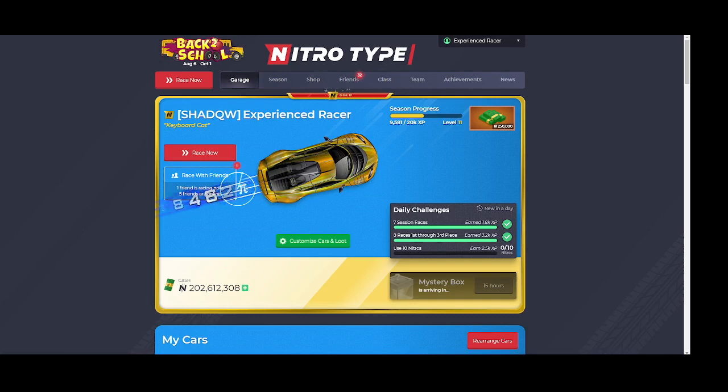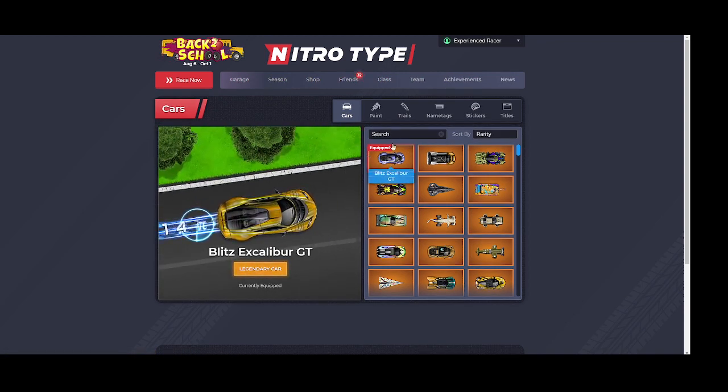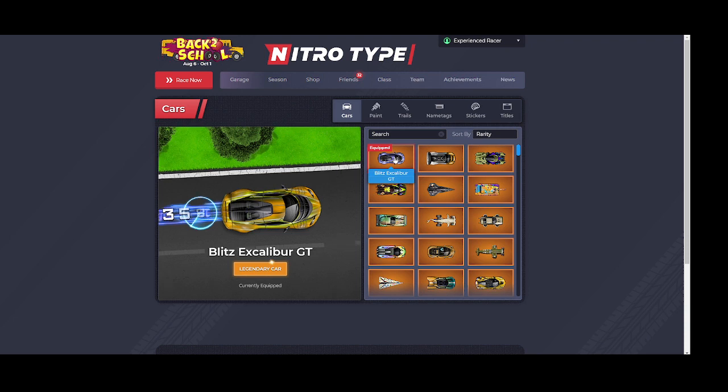Hello everybody, in this video I'm going to be showing some Nitrotype glitches in the season, so let's get into it. First of all, we have the Blitz Excalibur GT — it should be this color, but instead it is that color. That is interesting.